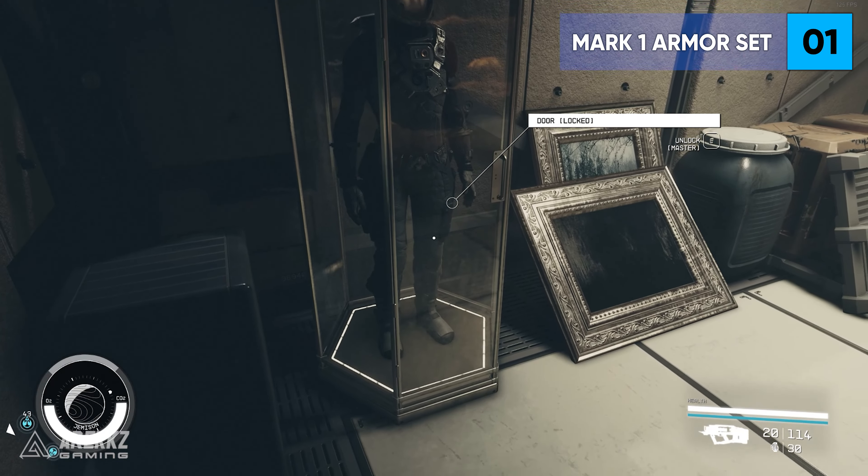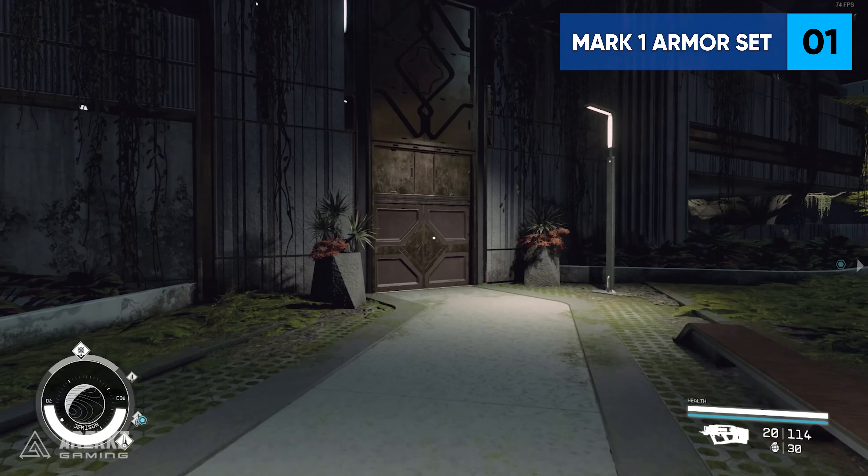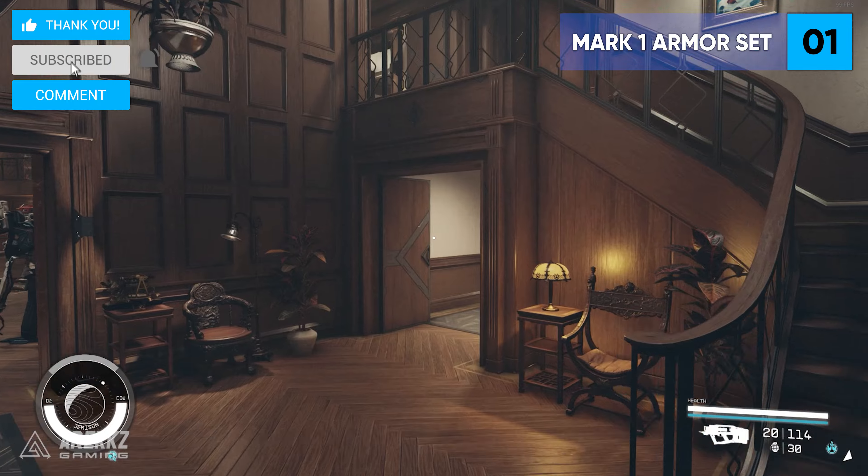Did you know these three secrets in the Lodge in New Atlantis? Number one: the free and very high stat armor set that you can get even at the beginning of the game.